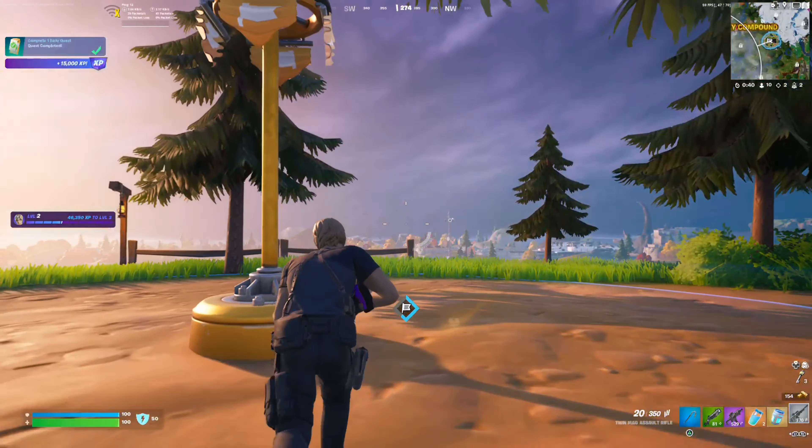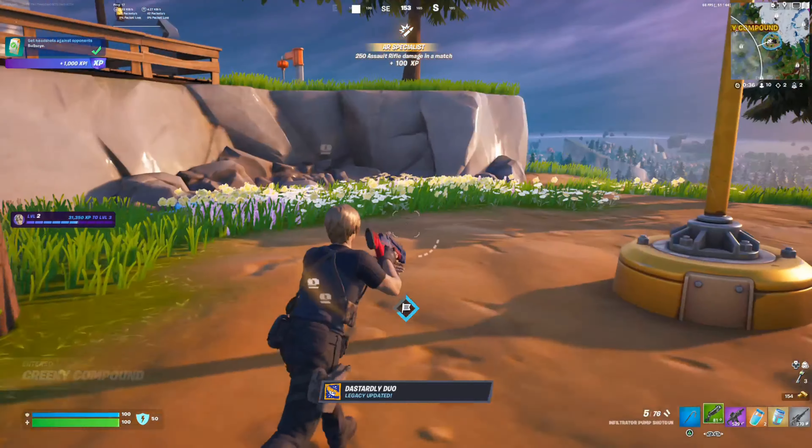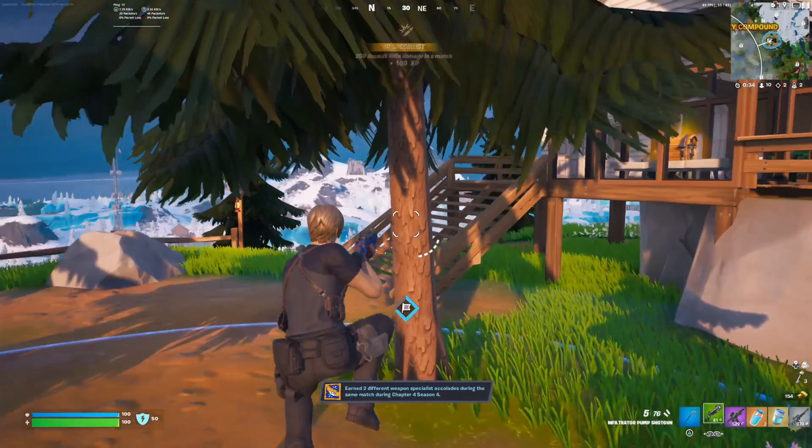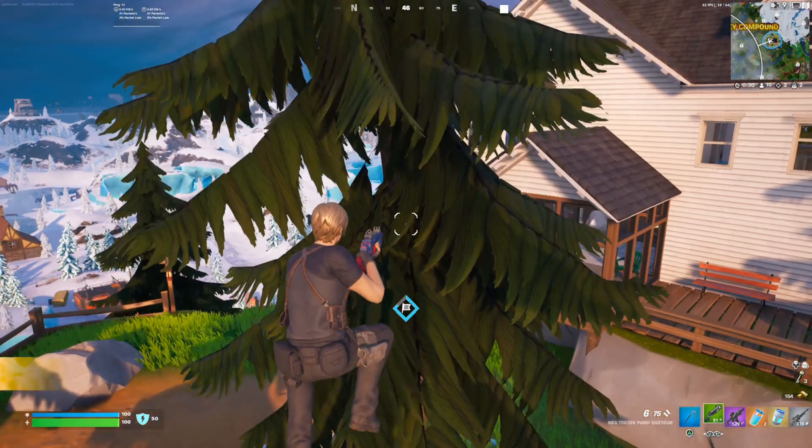Inside the bases are Heist Bags, which are duffel bags stuffed with heisting gear like Crash Pad Jr. items, remote explosives, the rocket ram, ammo, healing items, and more.